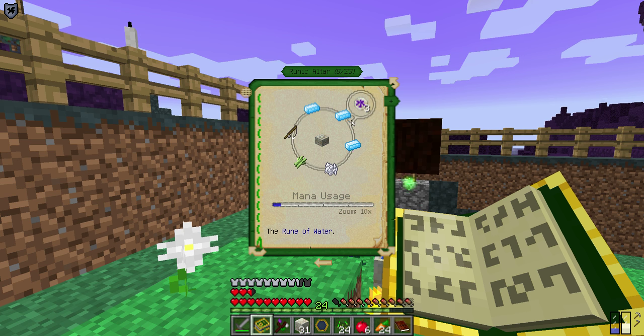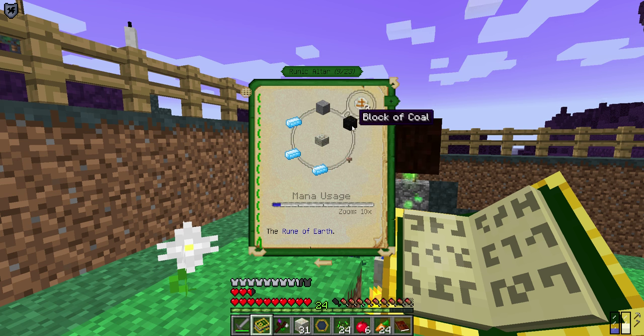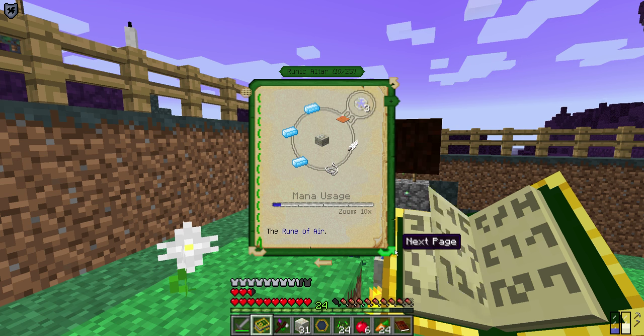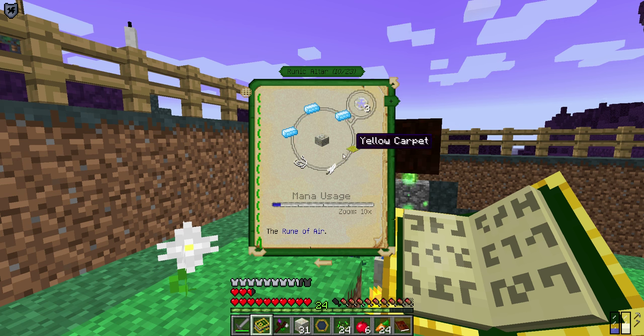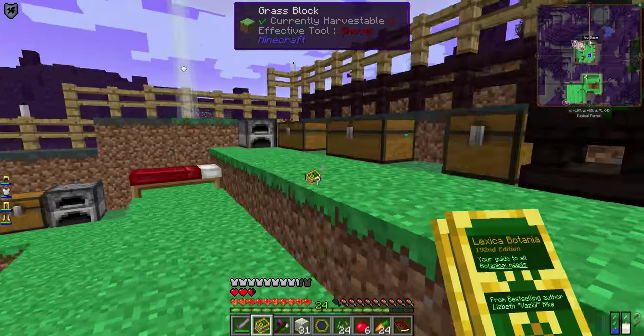For the water rune, we're going to need some sugar cane, bone meal, a fishing rod, and three mana steel. For earth, three more mana steel — y'all detecting a theme here — plus block coal, so I'm going to have to do some digging. For air: carpet, feather, and some string. I don't think I've got enough string to pull that off.